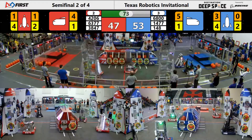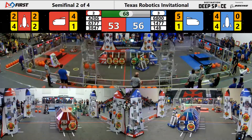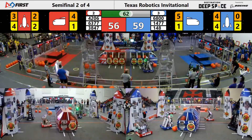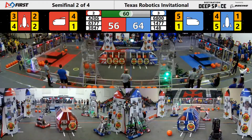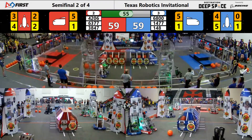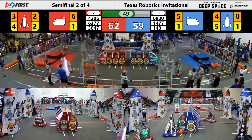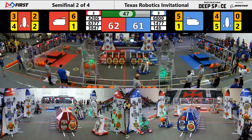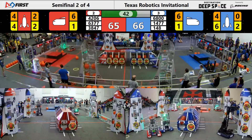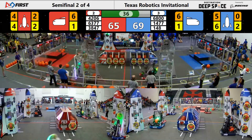Blue Alliance standing at 53-47 with just over a minute remaining. 3847 grabbing another piece of cargo heading to their side of the rocket, getting points for the Red Alliance. 148 going all the way up for their Blue Alliance rocket with another hatch. 377 going back and forth getting that cargo into their cargo ship. It's the battle of the rockets. 148 goes up and finishes off their hatch on their rocket. 3847 gets another piece of cargo into their rocket. 148 gets a piece of cargo into the top level of their rocket.